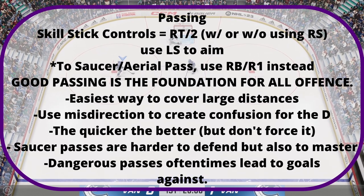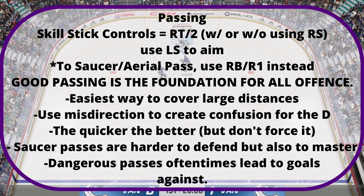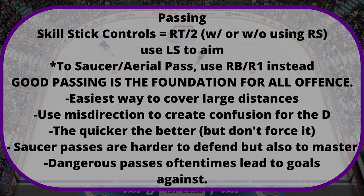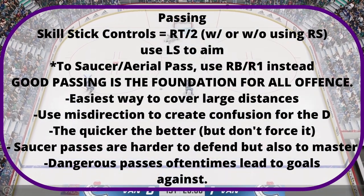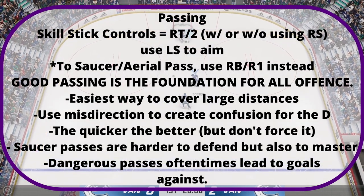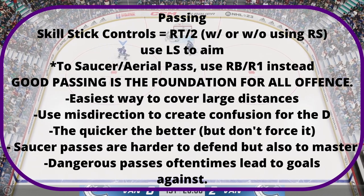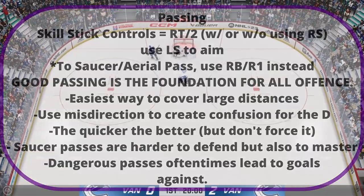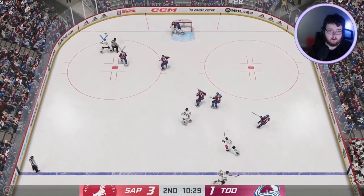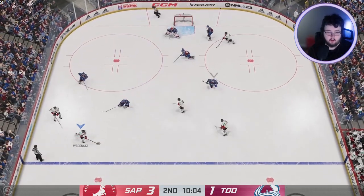Now we'll talk about passing. To pass, use the right trigger or R2 depending on your console. You can also use the right stick while passing to create a more powerful and accurate pass, and to saucer pass use the right bumper or R1. Good passing is the foundation for all offense — it is the easiest way to cover large distances. The puck doesn't get tired; your players do. You can use misdirection to create confusion for the defense. Saucer passes are hard to defend but also hard to master, and if you pass too much it can create dangerous turnovers.